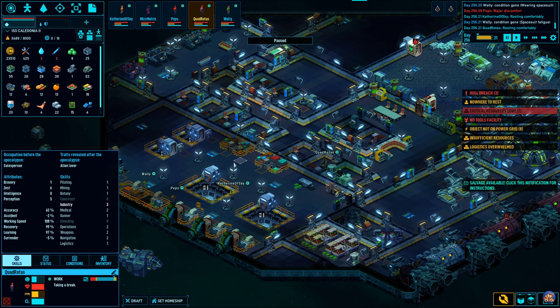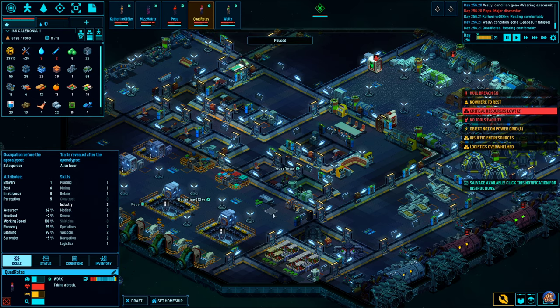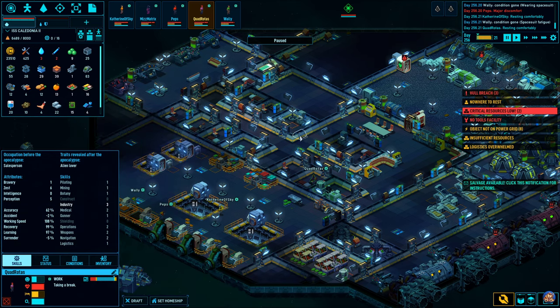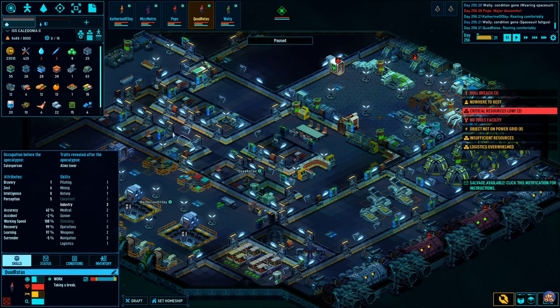Moving on to the next one: size matters. This is the biggest mistake, quite literally, that I've made in this playthrough. This ship is way too big. I have way too many areas that are being unused. I have built two space corridors, whereas I would actually build one space corridor now that I have learned more about the game.